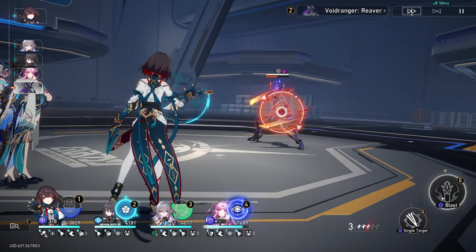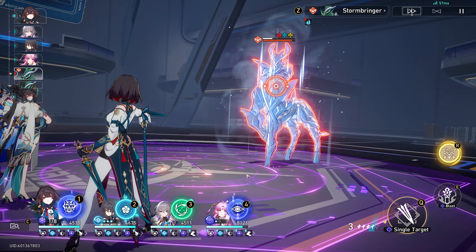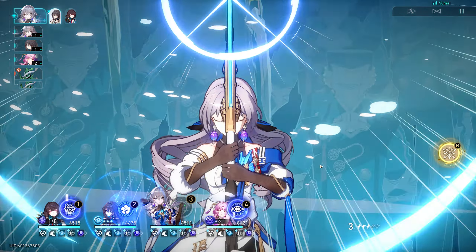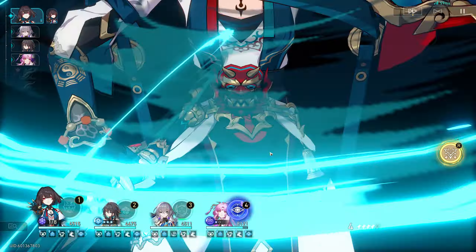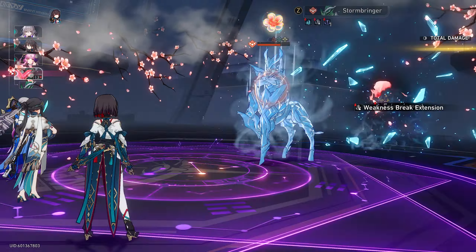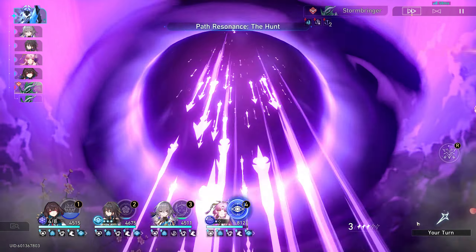What makes Shui Yi significant is that she's able to ignore enemies' toughness. So not only is she going to do a lot with break effect itself, but she can pretty much break any weakness bar there is. She doesn't require quantum weakness, so you don't even need to bring someone like Silver Wolf with her. It's actually really cool that a 4-star character is capable of doing this — I'm genuinely happy that she can just break random toughness.